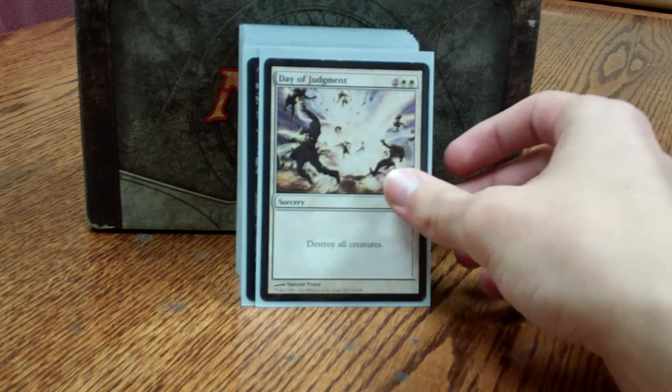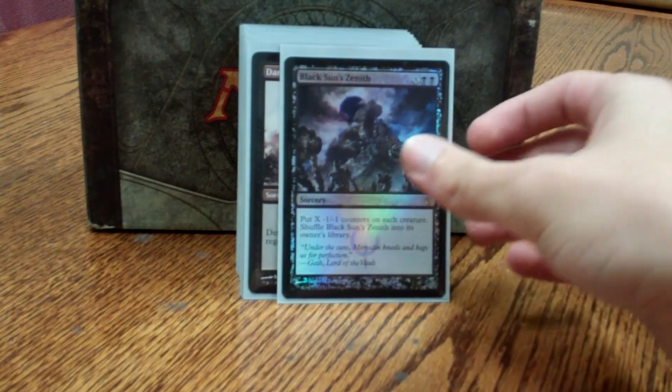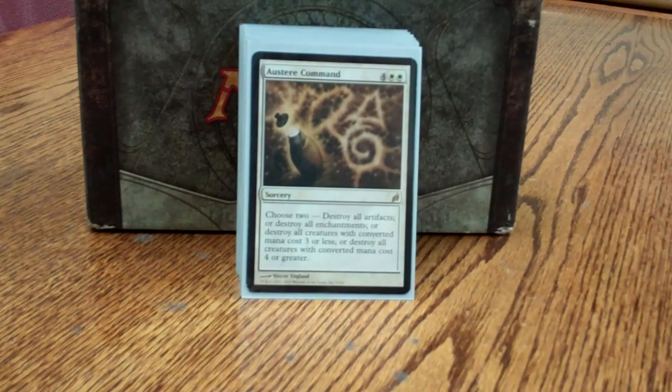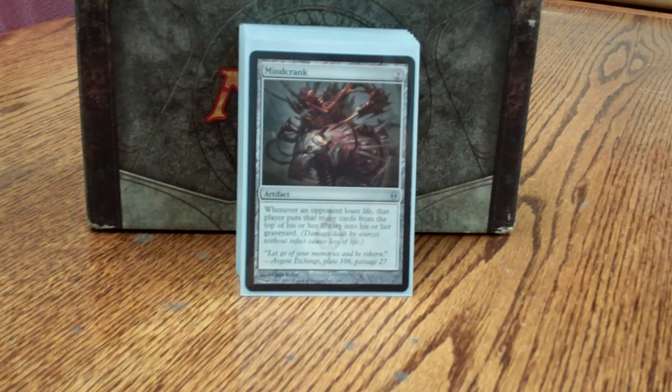Day of Judgment is very simple — destroy all creatures, wipe the board. Black Sun's Zenith is a repeatable wrath; the odds of seeing it twice are low, but it gets rid of indestructible creatures and anything that could be a problem. Damnation might as well be another Day of Judgment, just can't be regenerated. Austere Command is just another wrath — you can destroy all creatures, all artifacts, all enchantments. And if I destroy all my enchantments and artifacts, it's good to have a way to bring them back, such as Sun Titan or Obzedat's Aid.